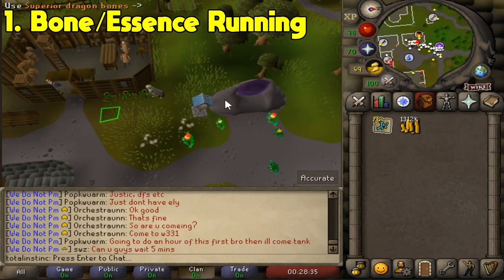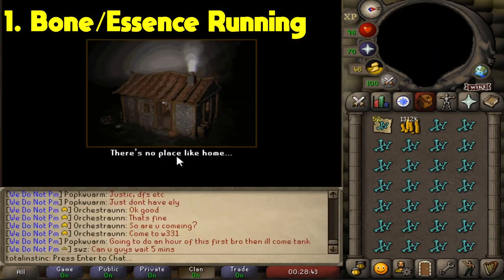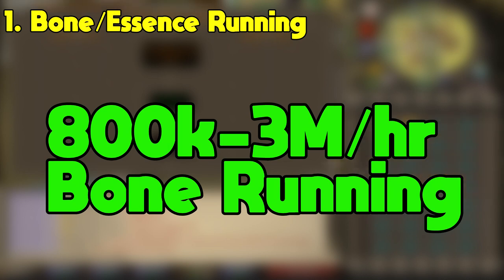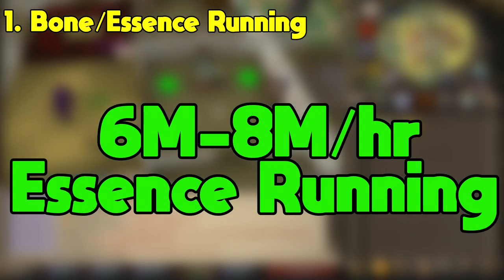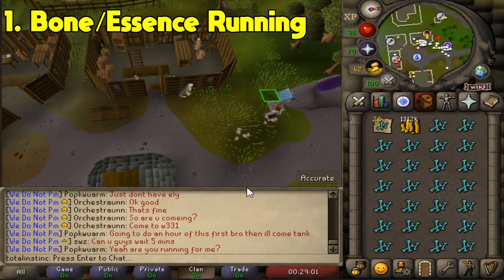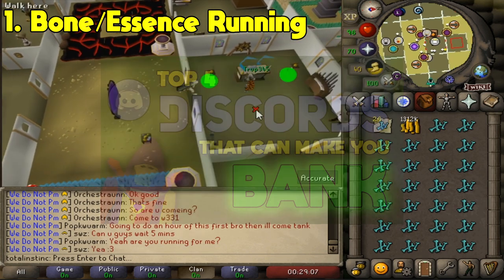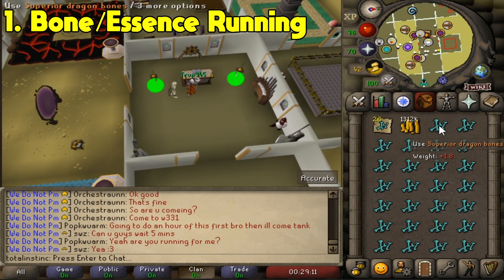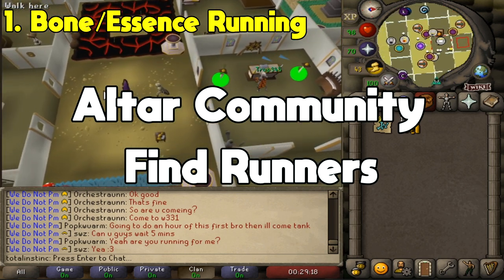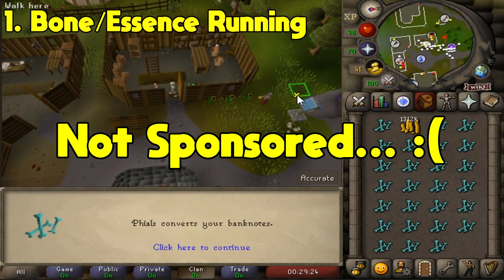In our number one spot we have Bone and Essence running. If you're not familiar with running, it's just when a player pays you to unnote bones or essence for them while they stay at the altar. It's pretty easy and people will pay you tons to do it, ranging from 800k to 3 mil an hour off Bone running and 6 mil to 8 mil an hour for Essence running, and that's without including the potential tips people normally give at the end. I'm not going to dive into detail about how all this works as I've already made a video about Bone and Essence running, so I'll just leave a link to the video in the description below.